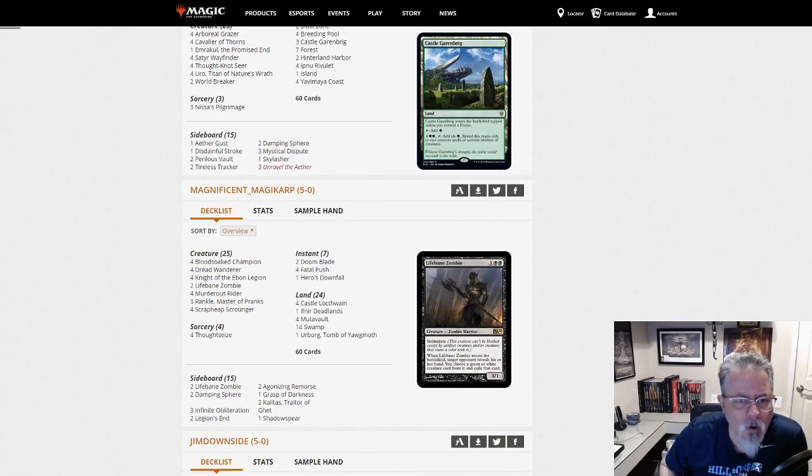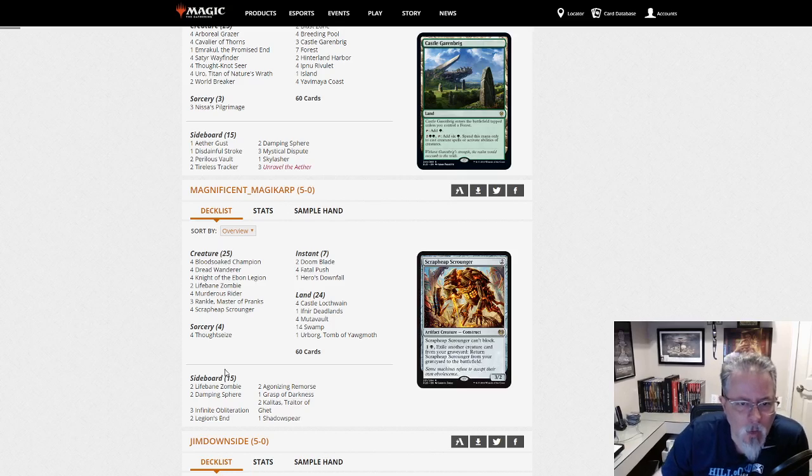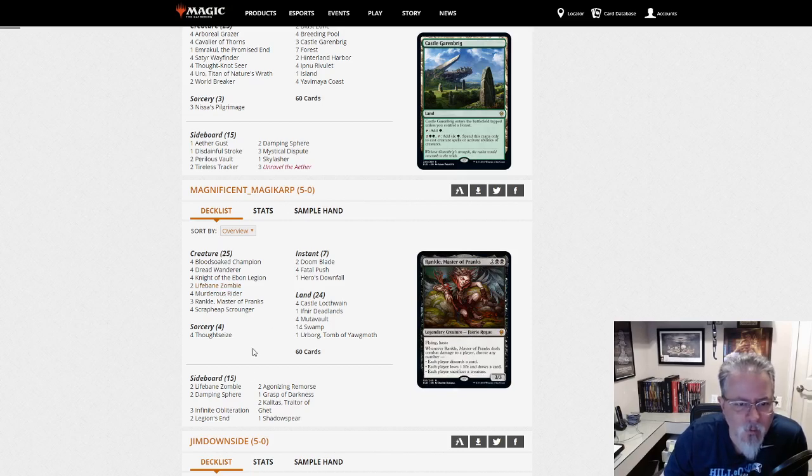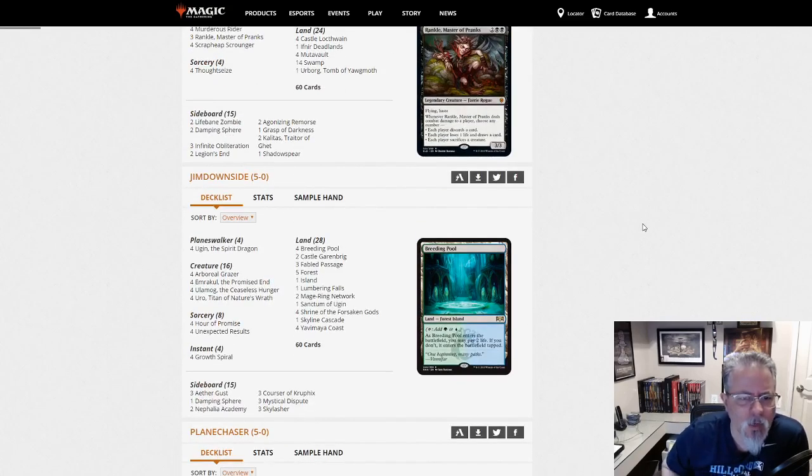Magnificent Magikarp with Monoblack. Scrap Heap Scroungers, Lifebane Zombie — a little green or white color hate there. I remember that from Standard back in the day. There's a little tweak on Monoblack.